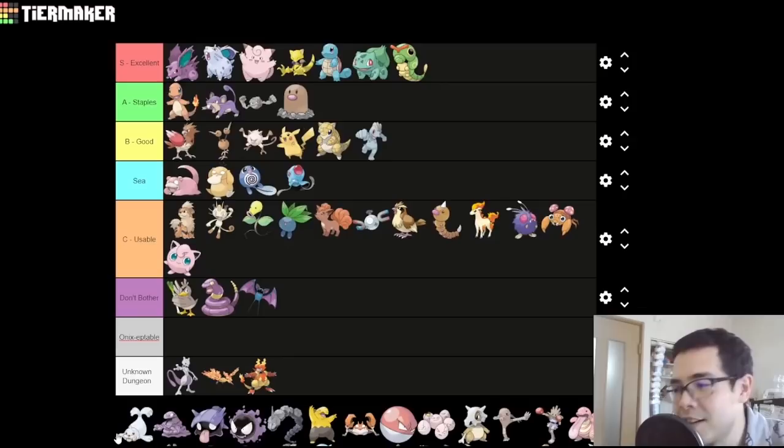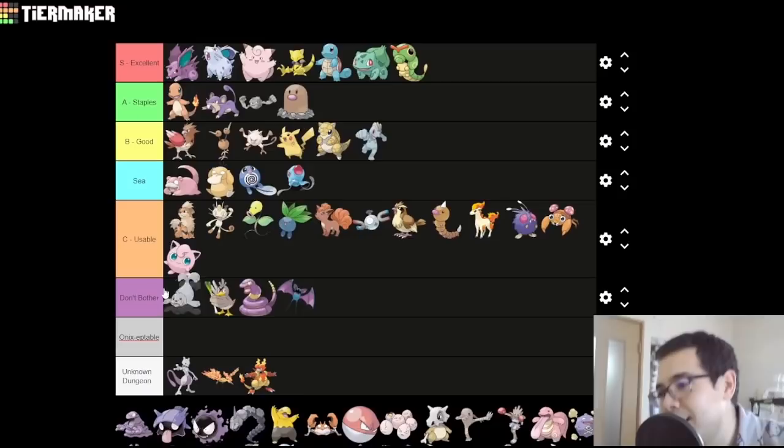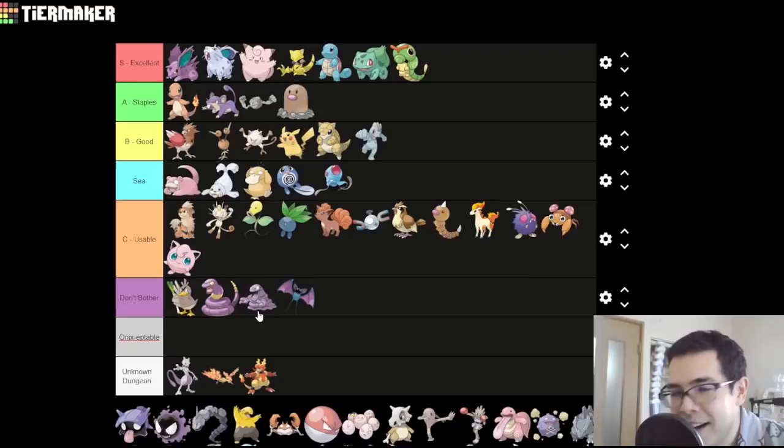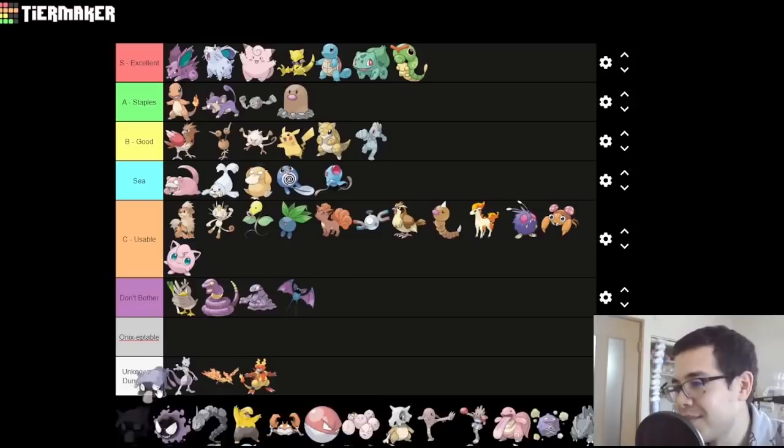Seel — good lord, so boring. But it's a Water-type, so it gets to be in C-tier. Congratulations. Grimer — bad. Really late-game availability and it's a defensive Poison-type. What are you going to do with that? Nothing. D-tier. Shellder — you can Water Stone it immediately into Cloyster, who has insane defense. Who cares? C.